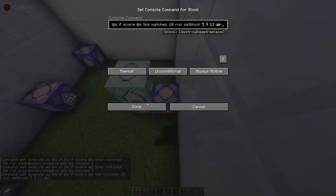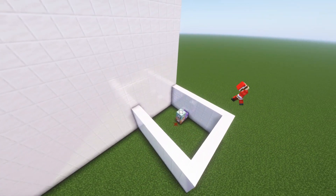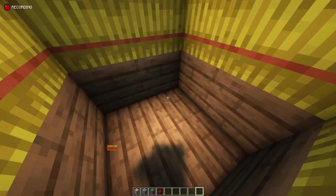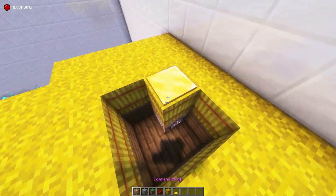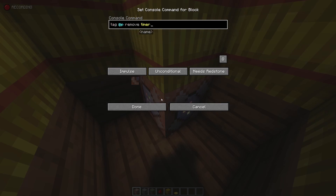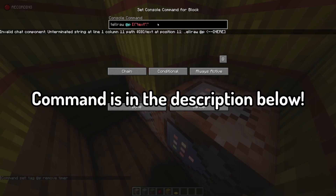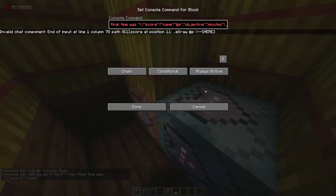Now you've finished building the math room — good job! Next, dig out the area for the end of the timer. Place a command block below the finish pressure plate and run slash tag @p remove timer — a very basic command which allows you to finish the parkour. You can make a fancy title display; I'll be providing the command in the description below, so feel free to copy and paste it into a chain command block neighboring the impulse command block activated by the pressure plate.